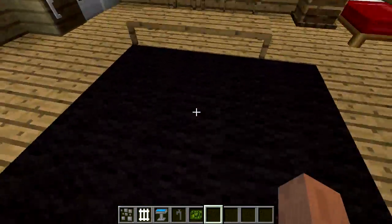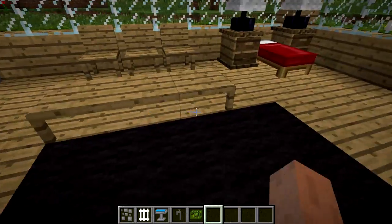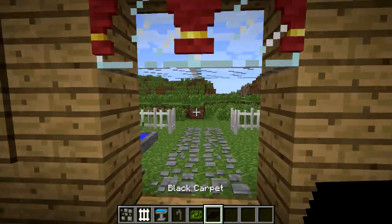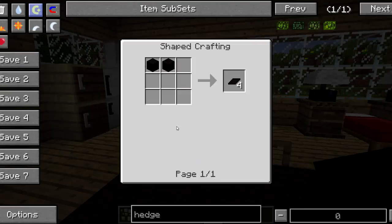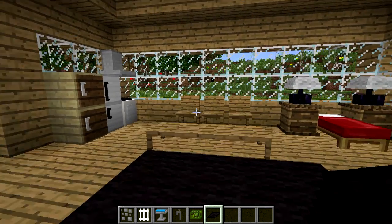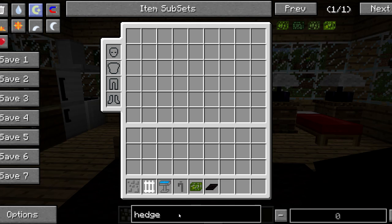Let's move into the house. The first thing you guys see upon entrance is this carpet. This is the black carpet, and it's crafted by taking two black wool, giving you four black carpet. You can also use it with any other colors of wool — white, green, brown, red, and black.